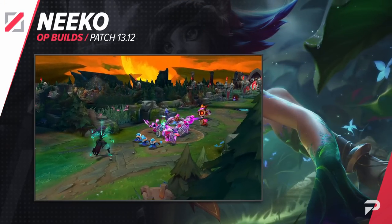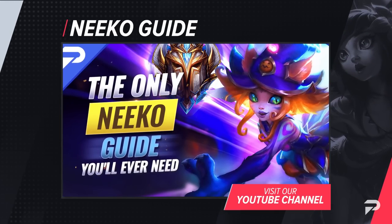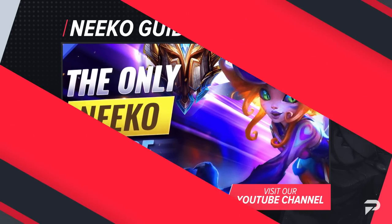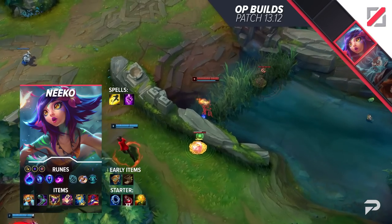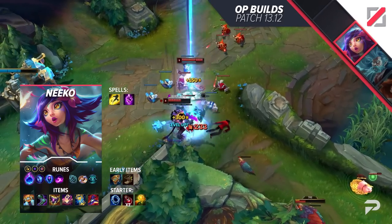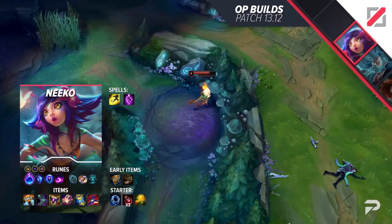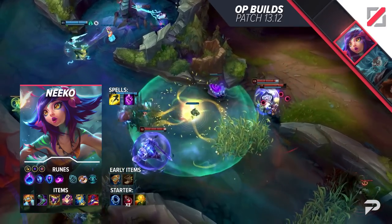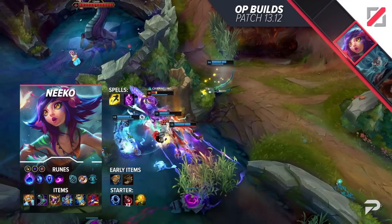For our final build, we have another super high win rate culprit. Nilah took the Rift by storm and just does way too much damage. This build showcases her mage-like identity — we're covering this in our Nilah Masterclass, so check it out. For runes: Arcane Comet, Manaflow Band, Transcendence, Scorch, Cookie Delivery, and Cosmic Insight. Start with Doran's Ring and get your Hextech Rocketbelt as fast as you can. After that, grab Sorcerer's Shoes and Shadowflame. Pick up a Dark Seal somewhere to pursue Mejai's at 10 stacks. Then pick up Zhonya's and Rabadon's Deathcap. If not confident with the Mejai's setup, substitute it with Horizon Focus.